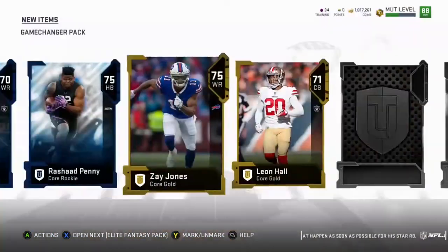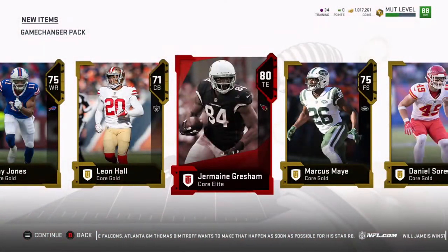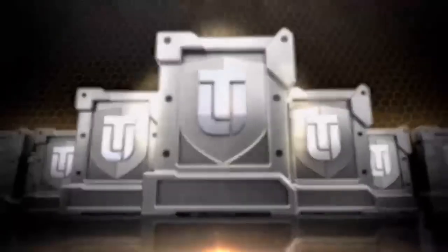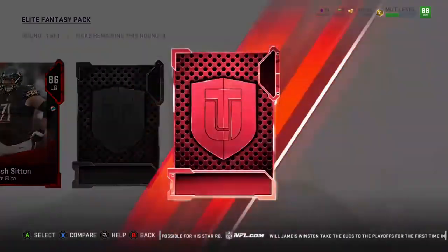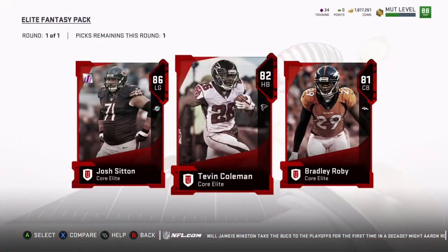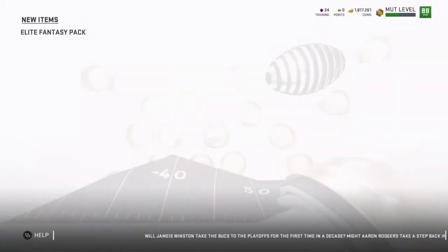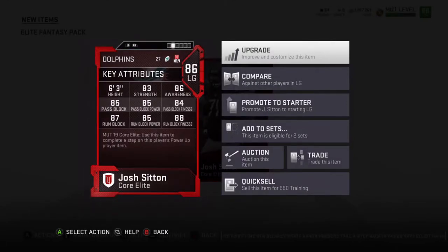We open up with a few rookie cards and some golds, then another elite card — 80 Jermaine Gresham again. Hey, I can't complain, our pack luck has been pretty good. We get another elite card, 86 Josh Sitton and 81 Bradley Roby and 82 Tevin Coleman — we're definitely going with Josh Sitton even though he's a lineman. His stats are 83 strength, 86 awareness, and he's an overall good blocker. I don't need him though as my line is already stacked.